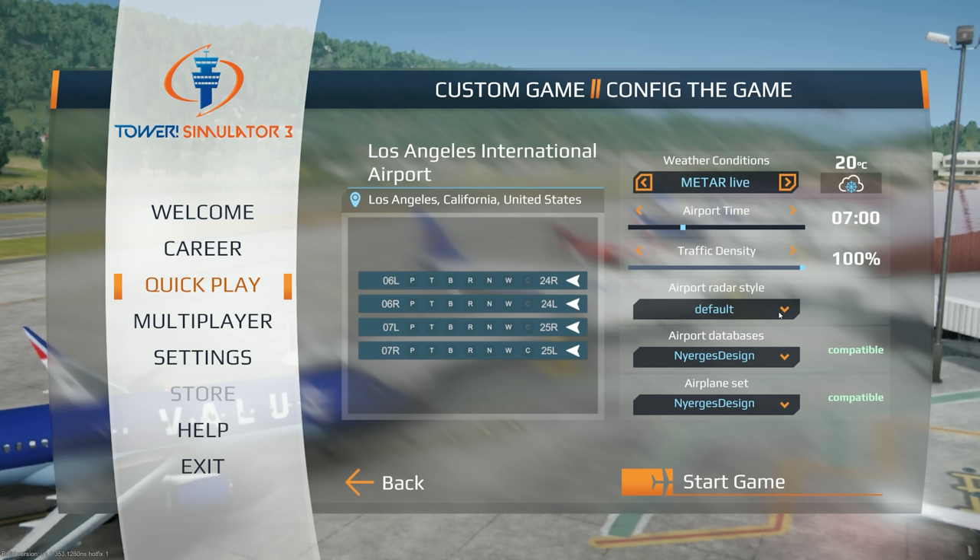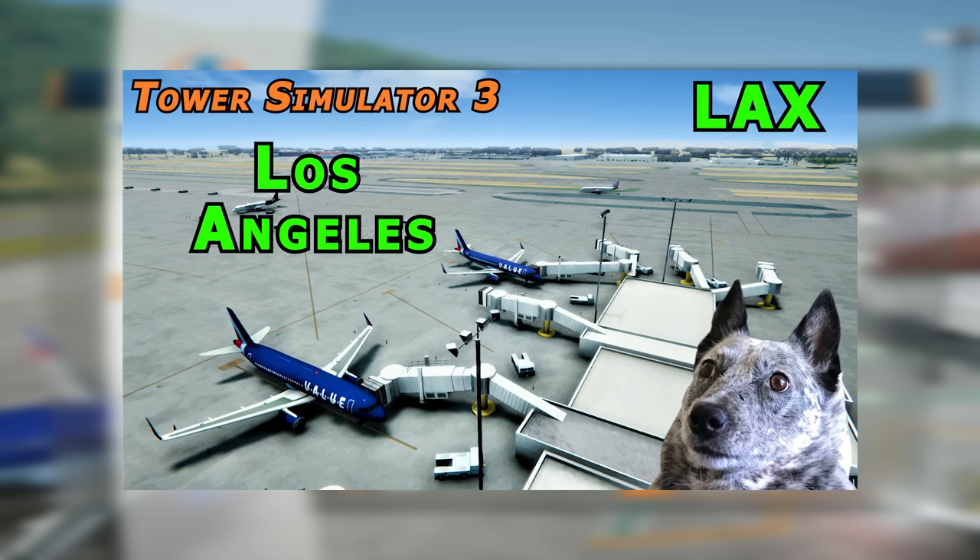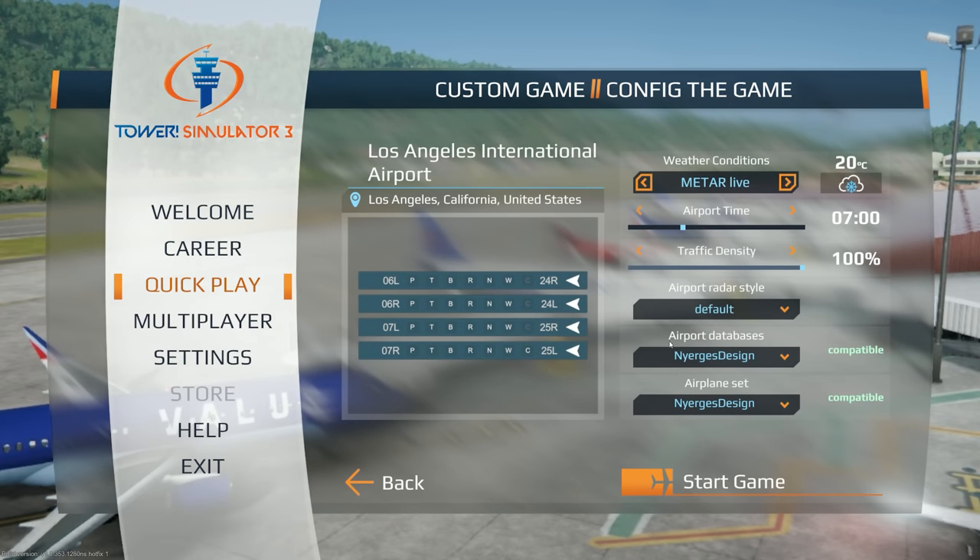Welcome back everybody! Today we're continuing Tower Simulator 3. I initially did a quick look video of it here on the main channel and then I uploaded my first attempt at LAX while I was still figuring things out over to the Long Place channel. Check that out if you're bored sometime. However at this point I have the real color and real traffic database packs — many thanks to the devs for the keys on those — and as I record this it's actually Christmas Eve, so we're gonna be doing this with some live weather out there at Los Angeles.